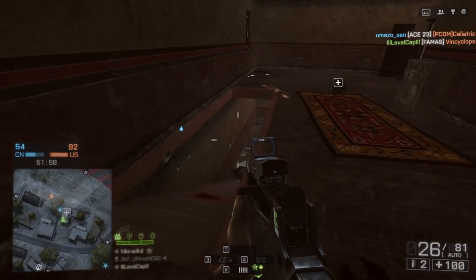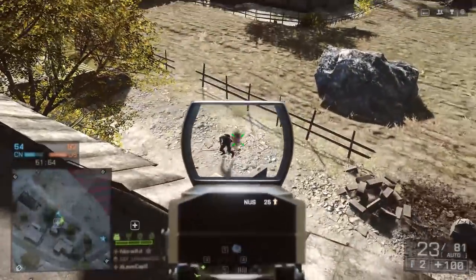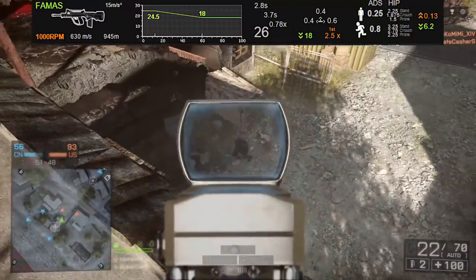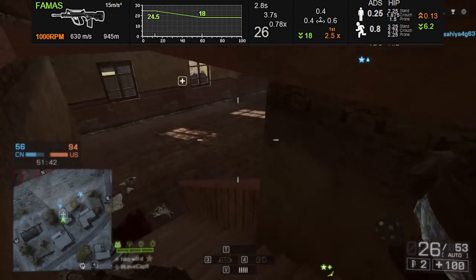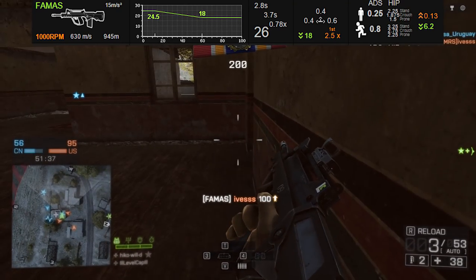The question is, how does it actually fit into other game modes other than team deathmatch, and is it even that good, even though it can drop people so fast? Now it's been several patches since I've actually used the FAMAS, so I popped up the Symthic stats here and took a look. We've got that 1000 rounds per minute rate of fire making it the highest damaging assault rifle in the game. It does 24.5 damage maximum, which is standard to most assault rifles.